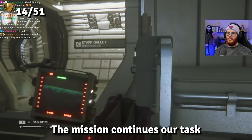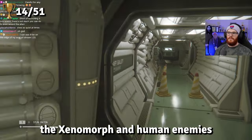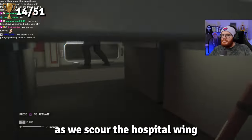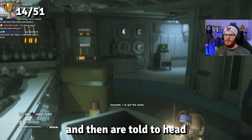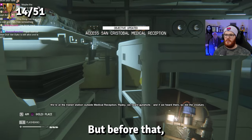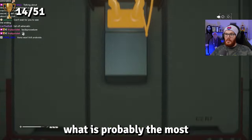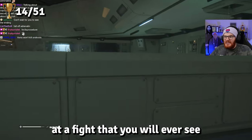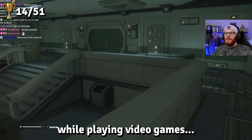The mission continues our task to find a trauma kit for Taylor, with us creeping past both the Xenomorph and human enemies as we scour the hospital wing for what we need. We eventually find it and are then told to head to medical reception to meet up with Samuels and Taylor once more.